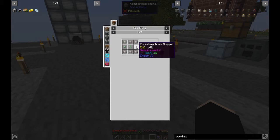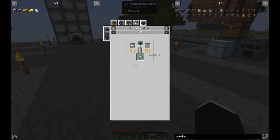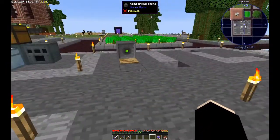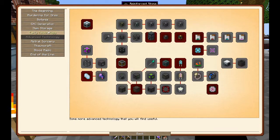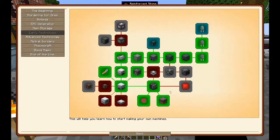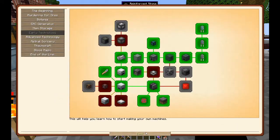The item conduit is pulsating iron, which is just iron and ender pearl. They're quite easy. Going in here also meant I was able to upgrade my capacitors to a double layer, and then also to an octetic capacitor. I finished item conduits, so there's apparently a quest for that.